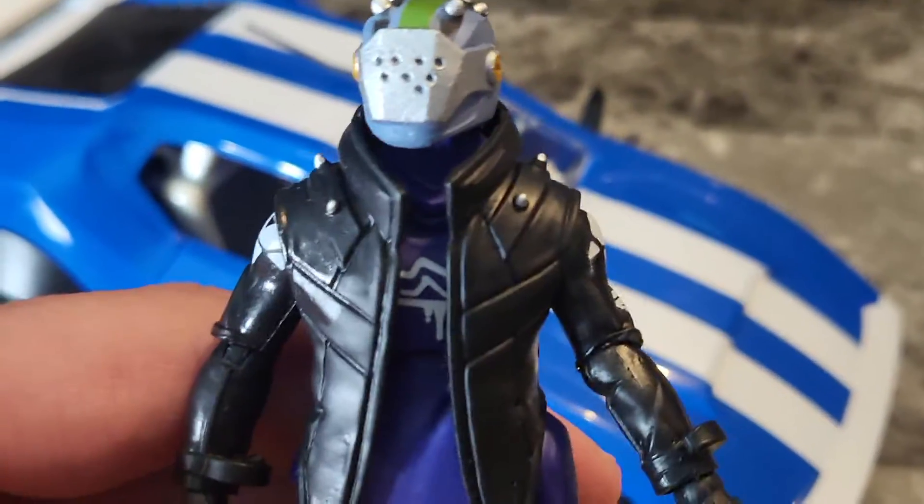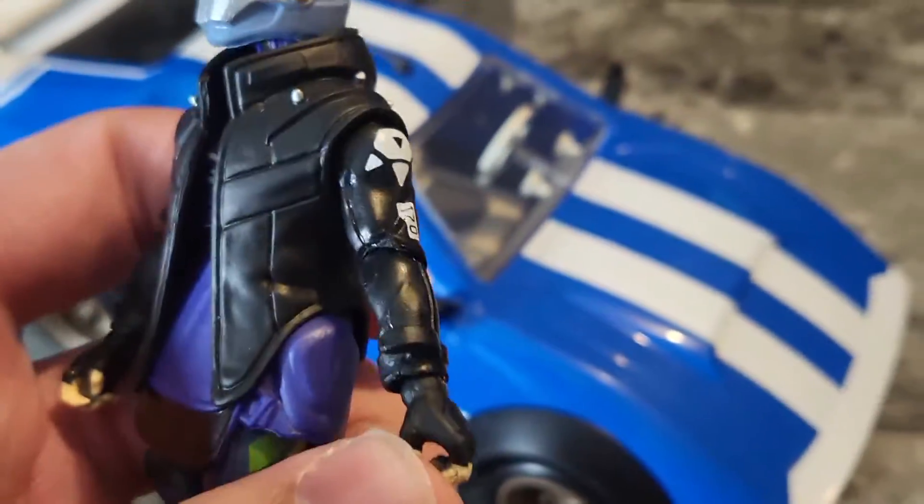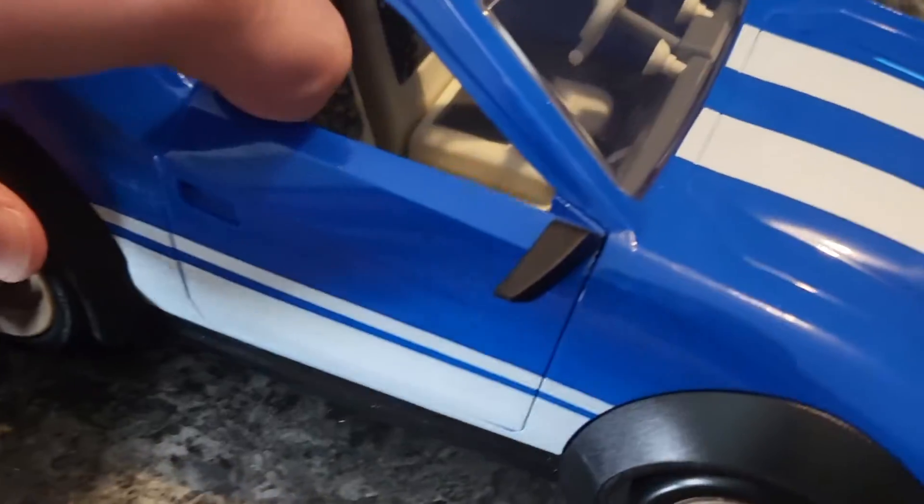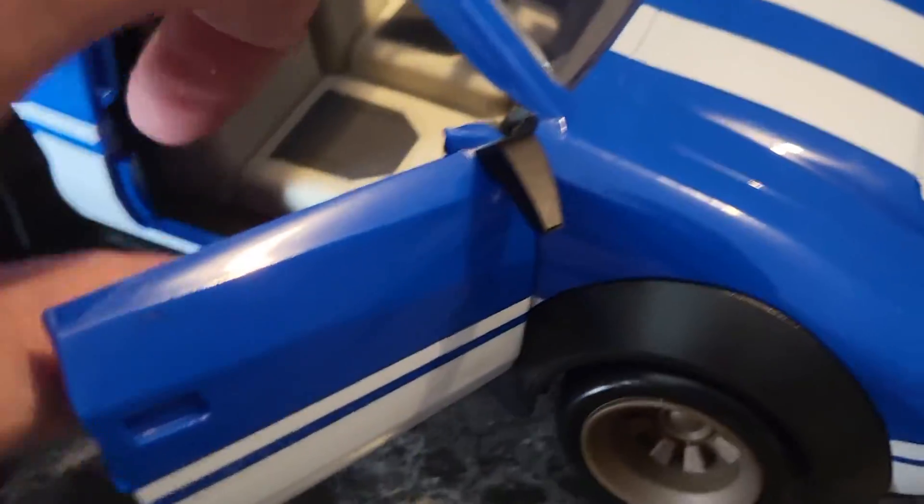Alright, so once again, this included the Axelord figure, which is pretty cool. A lot of bendable points, tons of details on these figures. And yeah, he can actually sit in the car. I like that the doors open on here — very cool. You can get in and out of the car, check out the dash.